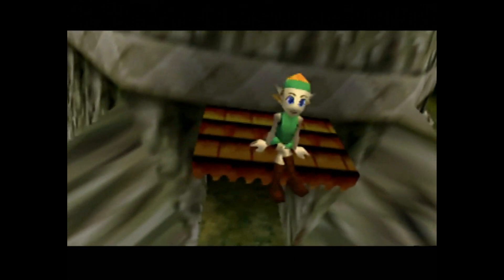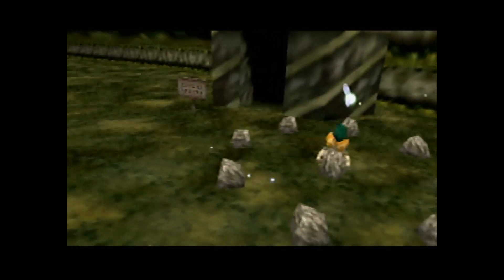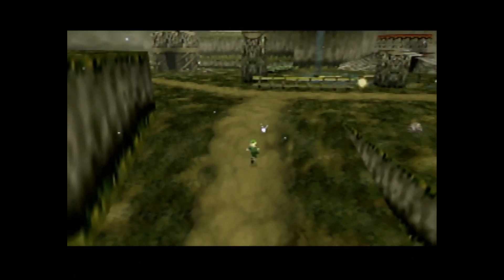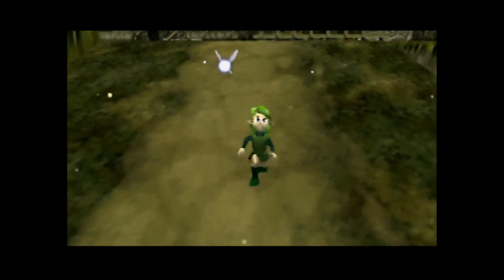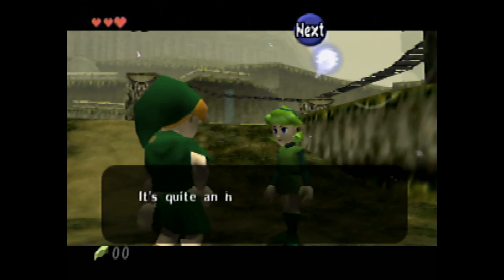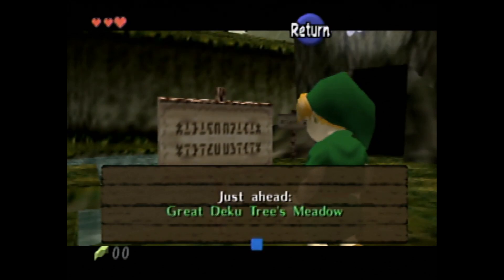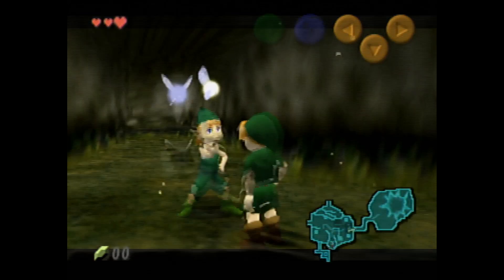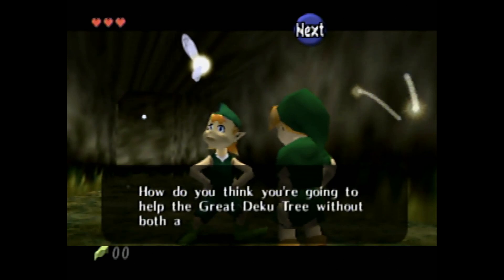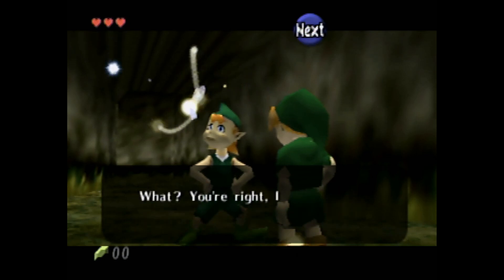Good ol' Kokiri Forest. This little village is a fantastic tutorial area to kick the game off, and I can't wait to get into all the little things it does to help the player along their journey. First things first, we're greeted upon leaving Link's house by his Kokiri friend Saria. She congratulates us on having finally gotten our own fairy companion, and tells us that being summoned by the great Deku Tree is a big deal and we should go right away. Once we reach the path to the great Deku Tree though, we're stopped in our tracks by Mido, the village idiot. He tells us that it's too dangerous to continue without both a sword and a shield, and immediately we're given a new objective to achieve before we can follow the quest we're already on.